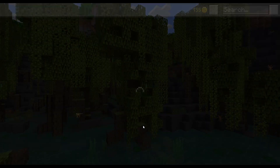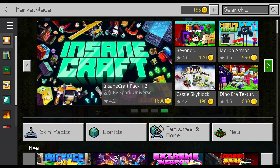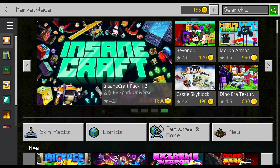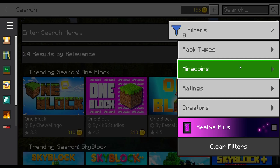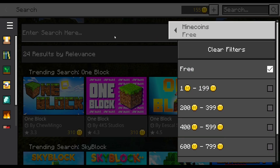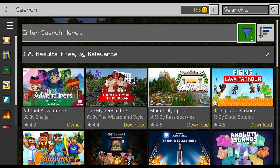Usually when they do updates, I always check the marketplace and see if there's anything cool new there. Let's jump into the marketplace. I don't see anything on the banner page here — anything new there. But if we click on search, the magnifying glass here, then click on the filter and go to Minecoins and click on free.